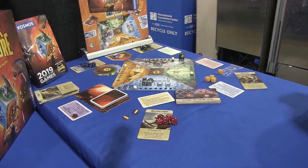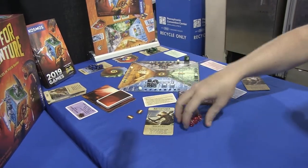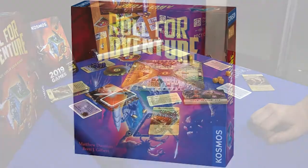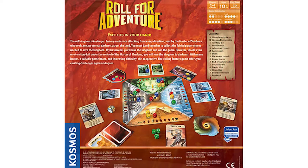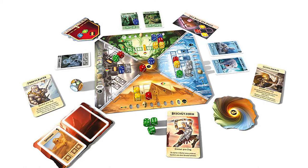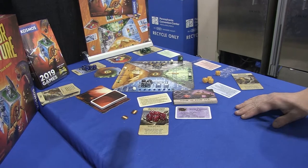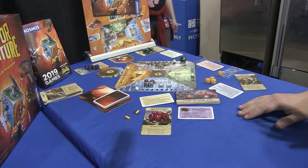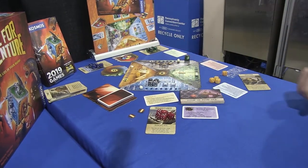Essentially what you're trying to do is each of you has a hero with a special ability, and on your turn you're going to roll your dice and assign them to places on the board. The main goal is to defeat the Master of Shadows. The only way you can defeat him is by collecting enough Power Stones depending on the difficulty level you choose. You acquire Power Stones by assigning your dice to specific regions on the board.